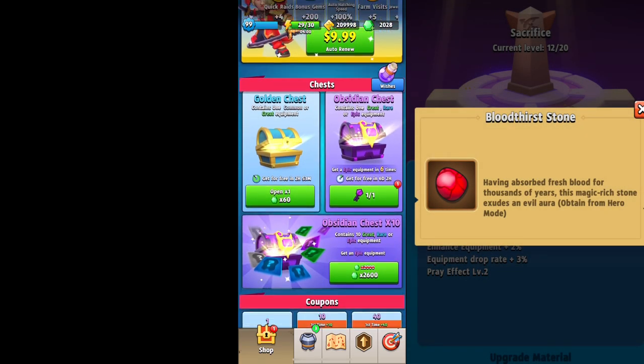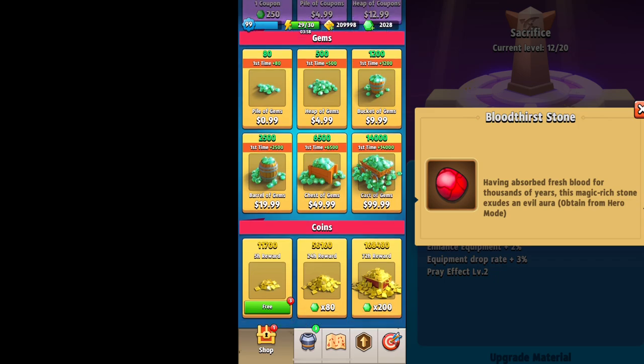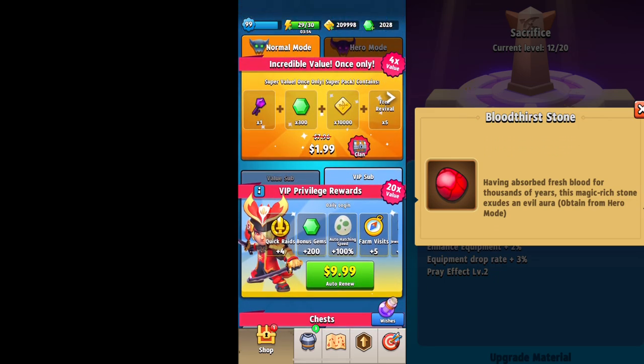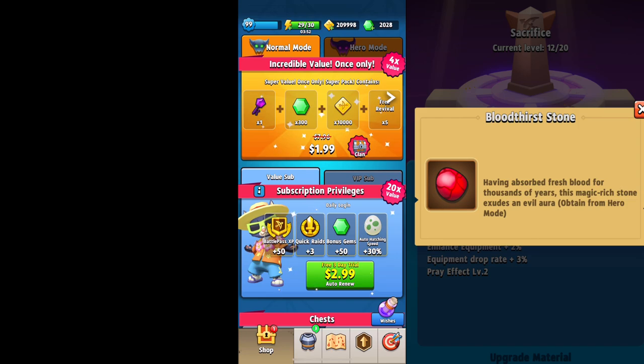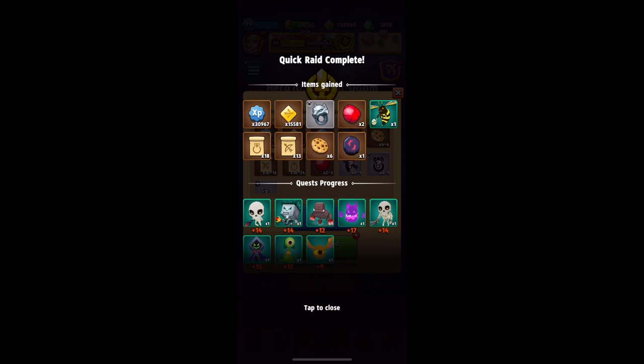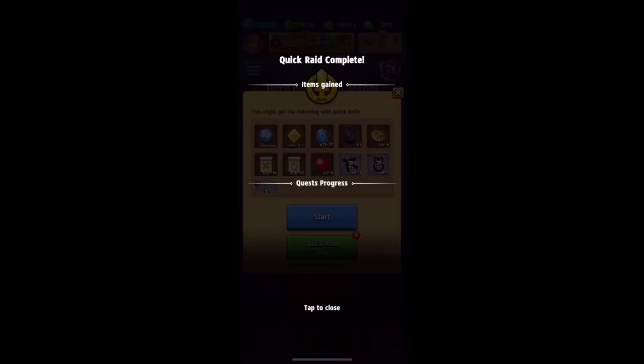If you go into the altar and click on the bloodthirst stone icon, you can see that the bloodthirst stones will be obtained from hero mode, and this is true, but there are some other places to get them from. First I do want to say: don't ever do a quick raid in normal chapter mode again. You want to make sure all your quick raids are now done in hero mode, because this is an easy way to stack up some of those bloodthirst stones.